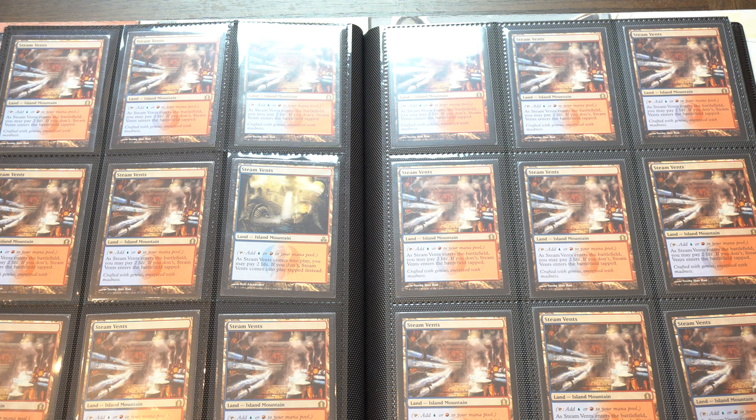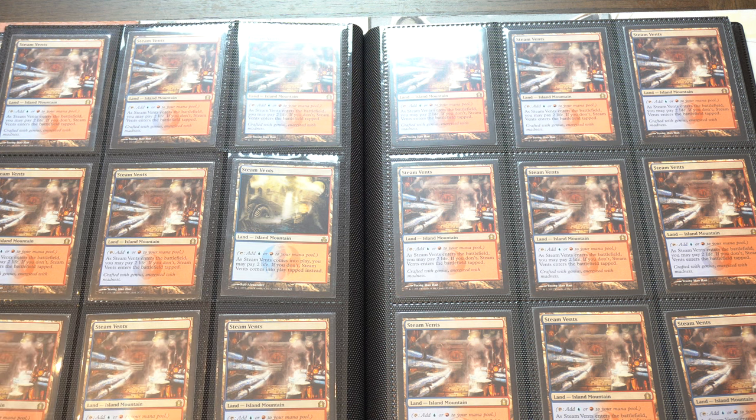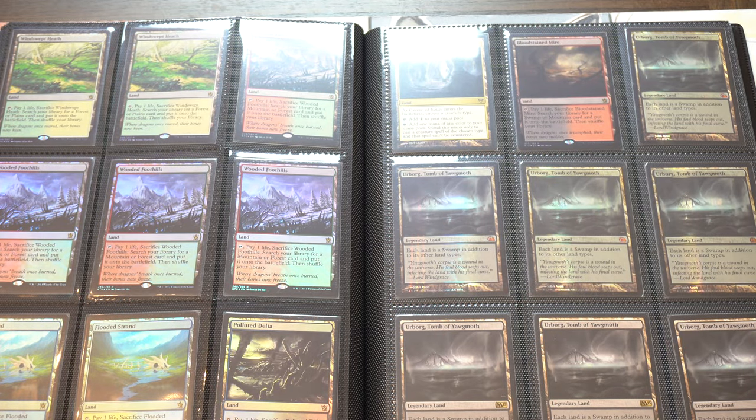Who is going to be able to trade for your Power Nine at a random FNM? Unless you negotiated a deal beforehand, it just doesn't make sense. This is the ultimate trade binder: you've got original Ravnica, foil lands, foil shock lands, EDH lands in the back, and a foil Cavern of Souls — which is beautiful. These are all foil lands.